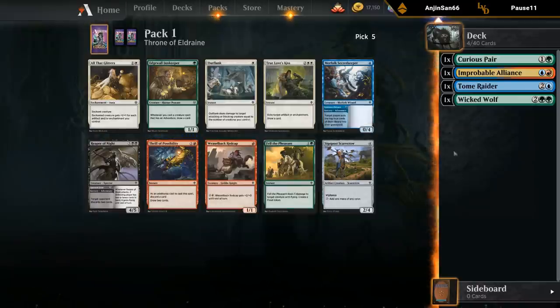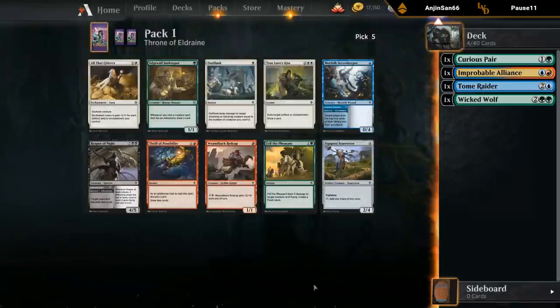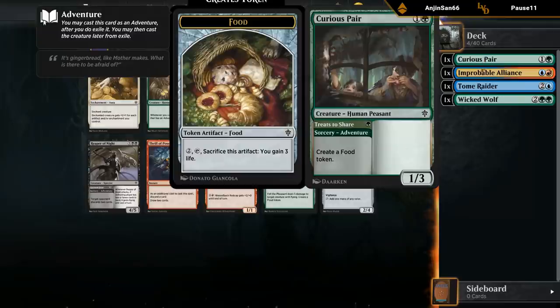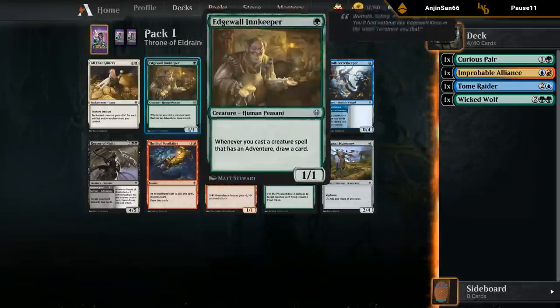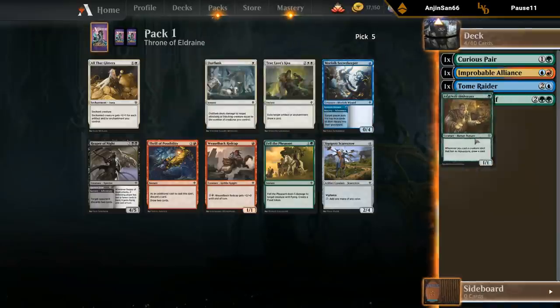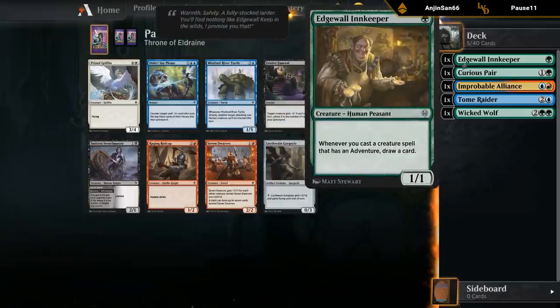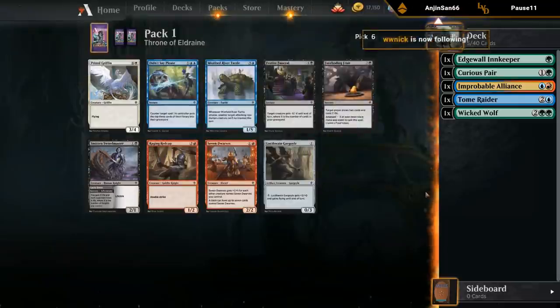I could take Thrill to keep the Improbable Alliance dream alive, or I could take the Innkeeper and start focusing more on adventure creatures. The upside on Innkeeper is quite high, though I'm not sure how many adventure creatures on average you can expect to get in a single draft. I could still be blue-green splash red for Alliance, but we'll see if we can make that work.